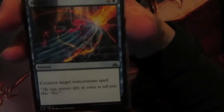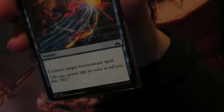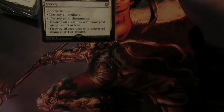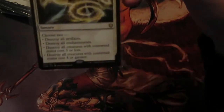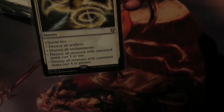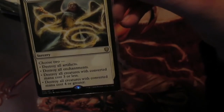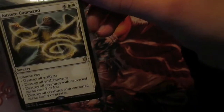Next up we've got Negate - counter target non-creature spell. Stopper for board wipes and removal spells. Same with Fierce Guardianship, except this one's free if you control your commander. Next up Shasta Sky - each player who controls a creature with power 4 or greater draws a card and destroy all creatures. Our commander is 4 power. Austere Command: six mana, choose two - destroy all artifacts, destroy all enchantments, destroy all creatures with CMC 3 or less, or destroy all creatures with CMC 4 or greater. So you get to be flexible. Usually you're going to choose power 4 or greater and maybe artifacts or enchantments depending on the situation. It's just very flexible and you can use it around the situation.